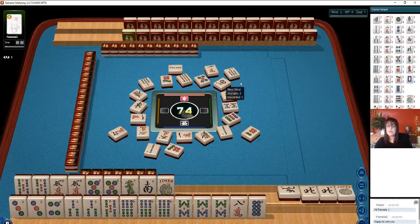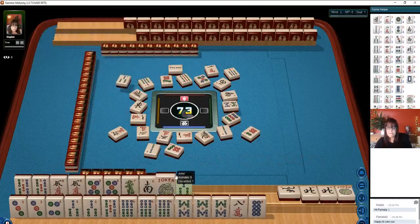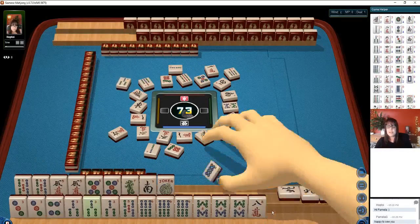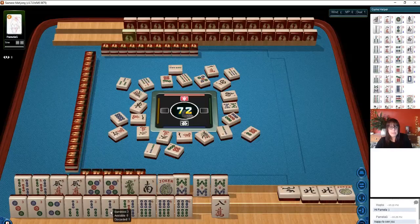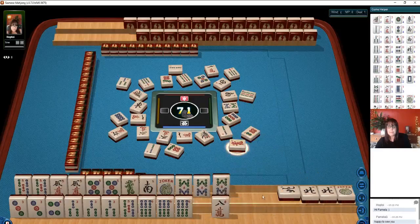We have no 9s though. Let's let the 6 go — 6 characters. These bams are pretty but they don't work together. Our opponent discarded 7 bams and a 9 bam — it would have been nice to have those for these tiles here. We've got 2 big multiples. There's a 3 now. It looks much stronger on the lower end, so let's let the 8s go — 8 dots.